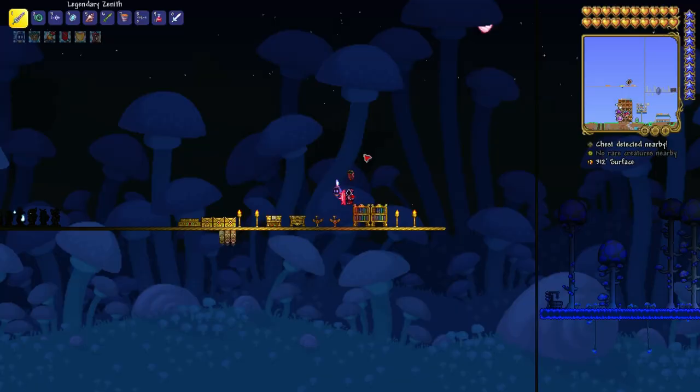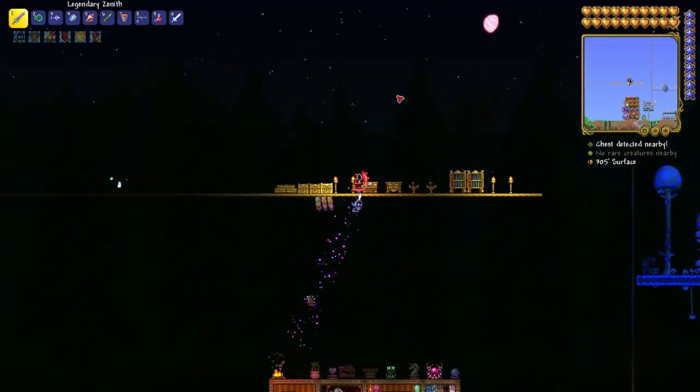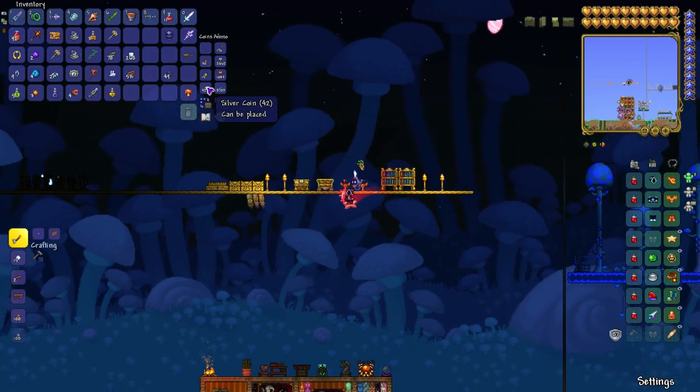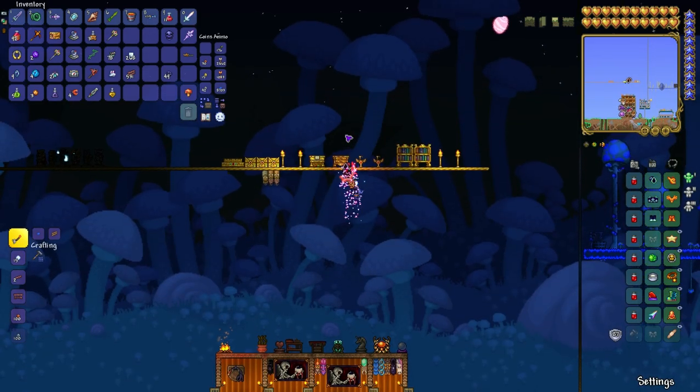I found mine in the Hallow biome, as you can see. But I've also found them in jungle biomes and much more. And once you kill one you get your cross necklace, and then you are happy.